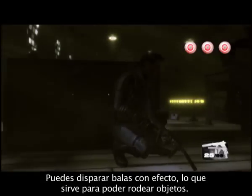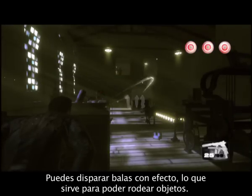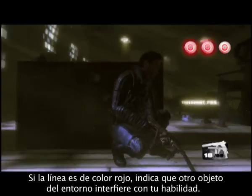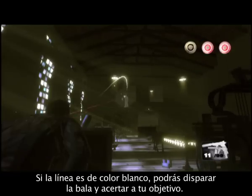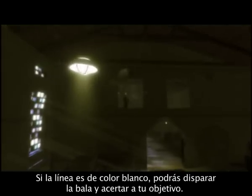The object of curving bullets is to get around particular objects. When the line is red, that means your ability to curve bullets will be interfered by another object within the environment. And when the line is white, you'll be able to shoot your curve bullet and hit your target precisely.